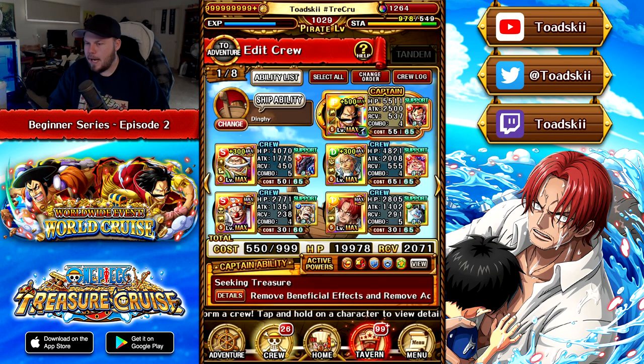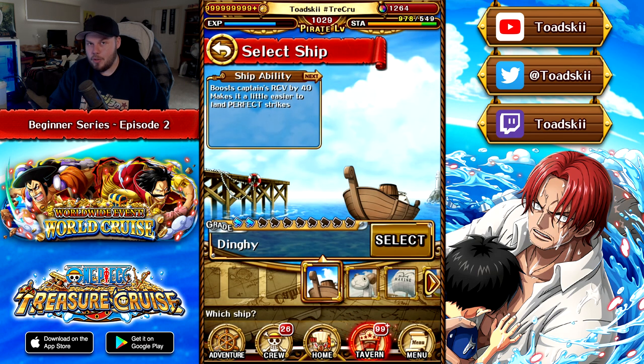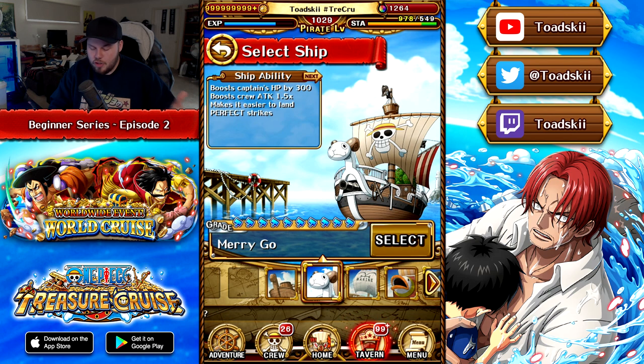We've got our team built and support characters set, but there's one final thing to look at — the ships. When you're just getting into the game, you want to get to Syrup Village in story mode, which is where you get the free Usopp story mode character. Once you complete Syrup Village, defeat Kuro, and move to the next story mode, you'll be given the Merry-Go ship for free. In the top right-hand corner you've got some cola, of course, and you can level up each of these ships.